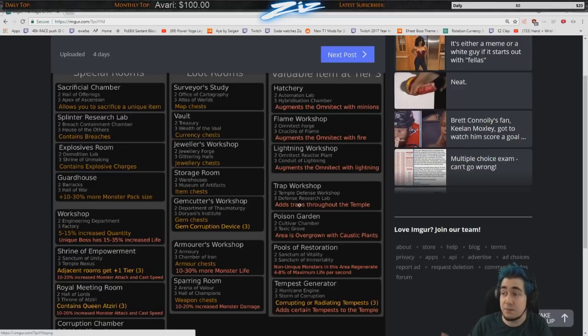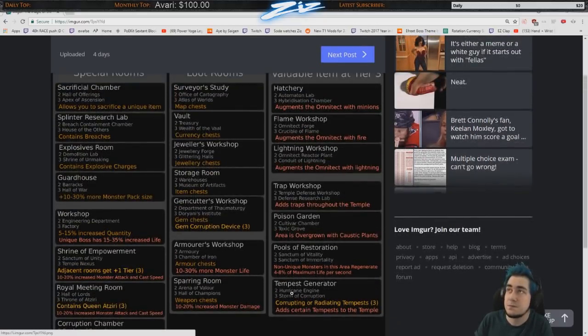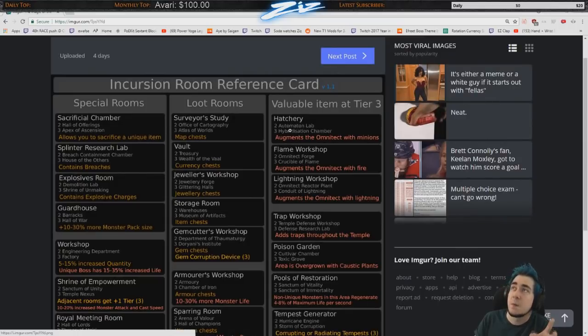The trap room at level three makes the temple scarier than the actual labyrinth, but it drops really cool trap items — I have a 100% mace with 98% increased trap damage. Similarly, upgrading the Hatchery to level three gives minion items; I have a scepter with 90% increased minion damage.